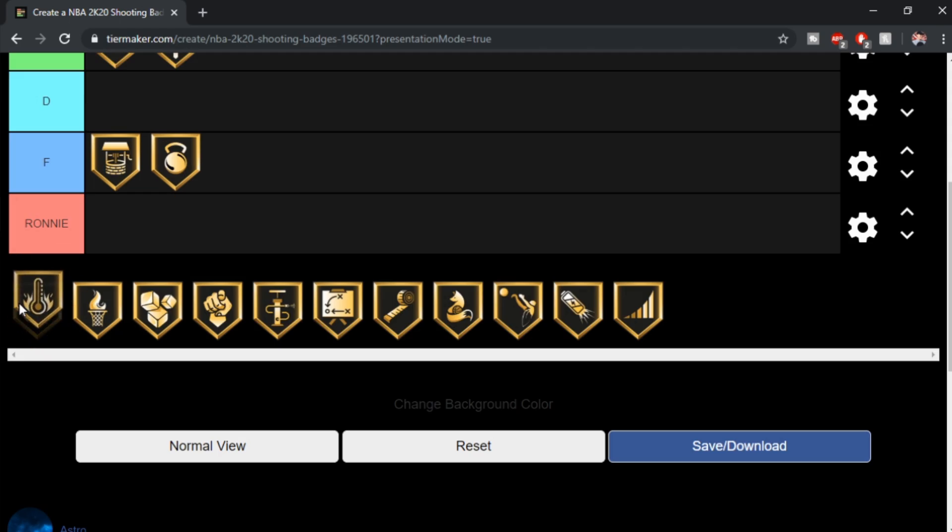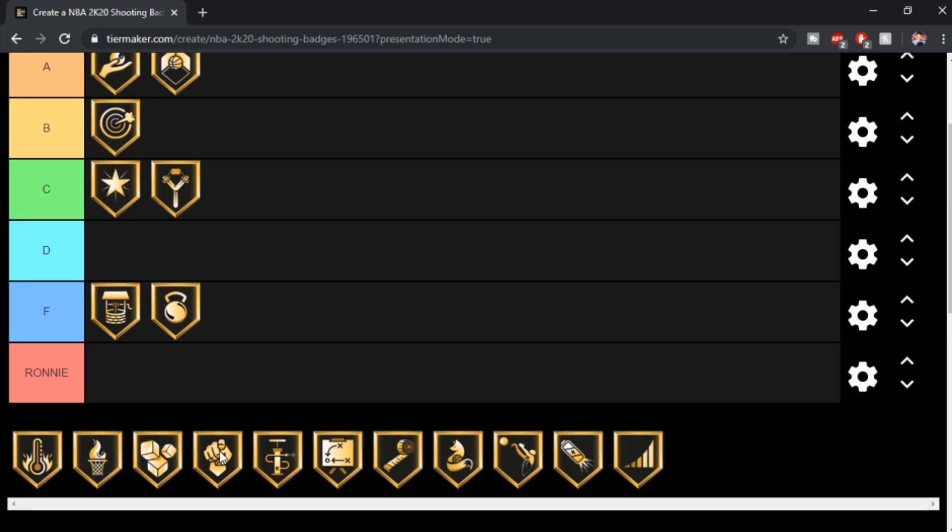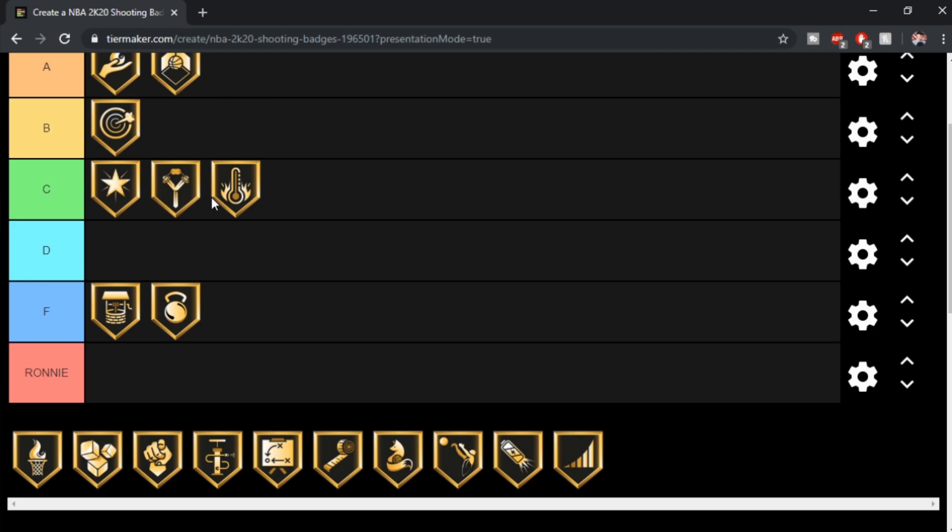Hot Start is a cool badge — it works. The only thing that sucks about it is if you mess up one play, you're screwed. You have to make your first shot and then keep making them for it to work. If you miss a shot after your first, it's a pointless badge. You'll have a whole badge that does nothing the entire game. For that reason, I'm gonna give that a C. I think Clutch Shooter's better than Hot Start, because with Clutch Shooter you can miss 20 times and it'll still be there. With Hot Start, you miss once and the badge is over.